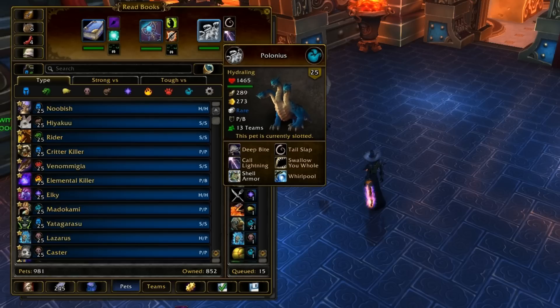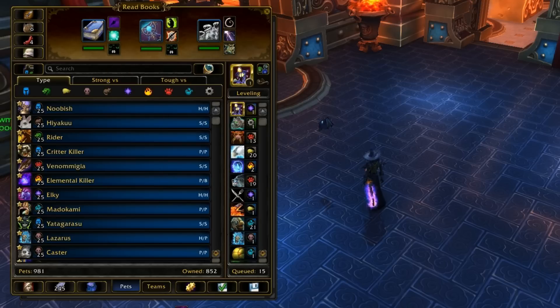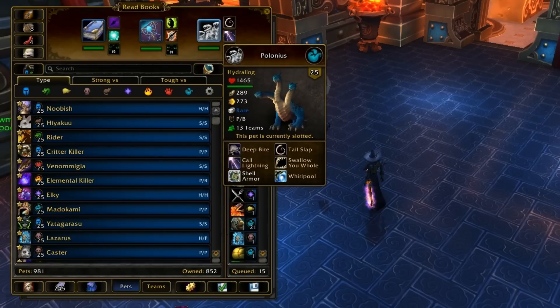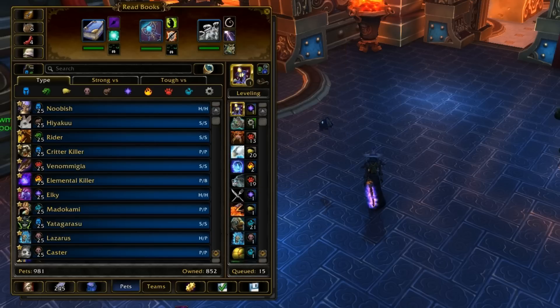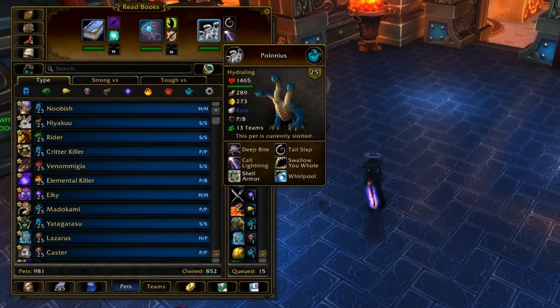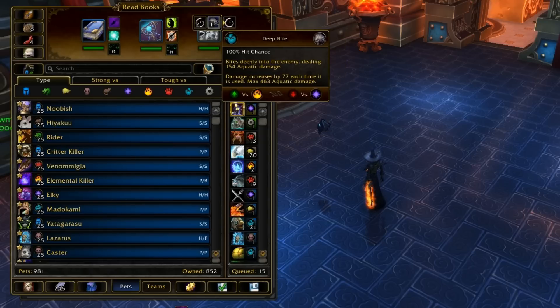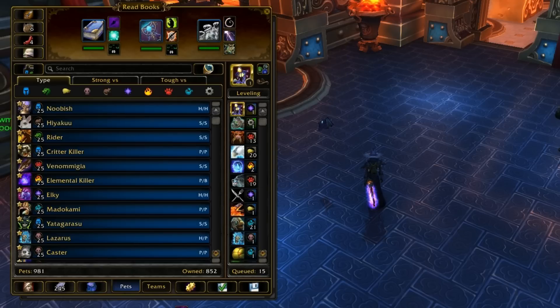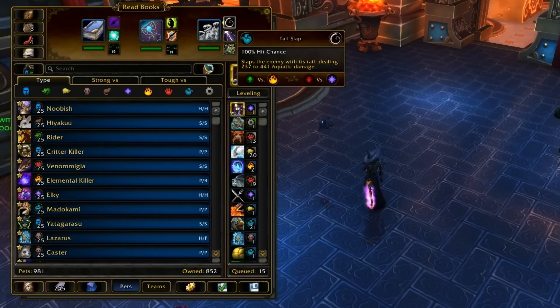I have a Hydroling in here as cleanup, because these two magic-type pets don't have great racials and are reliant on a gimmicky combo. Hydroling also combos nicely with Call Lightning — Agony and Fel Immolation will do 30 bonus damage every time they attack. Hydroling is great against the meta with Shell Armor and Tail Slap. I'm trying out Tail Slap right now, though I kind of miss Deep Bite. Tail Slap supports switching, and this team switches a lot.